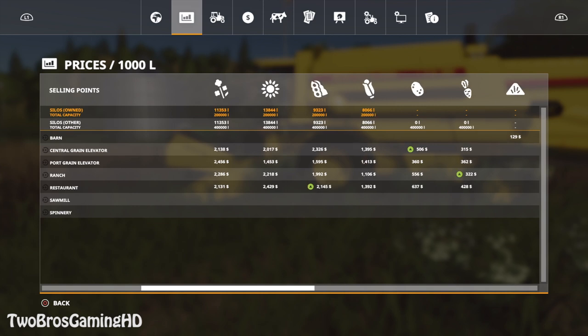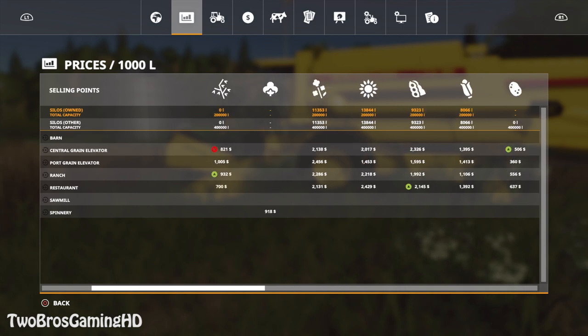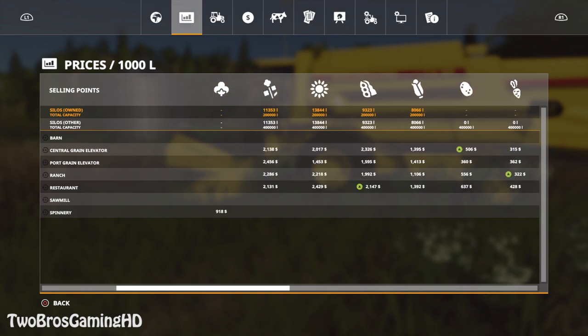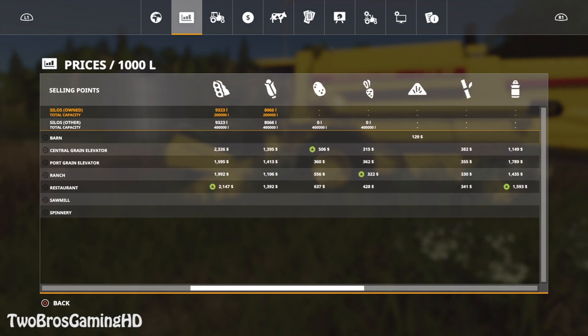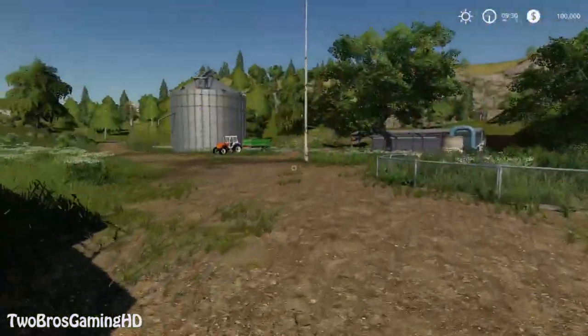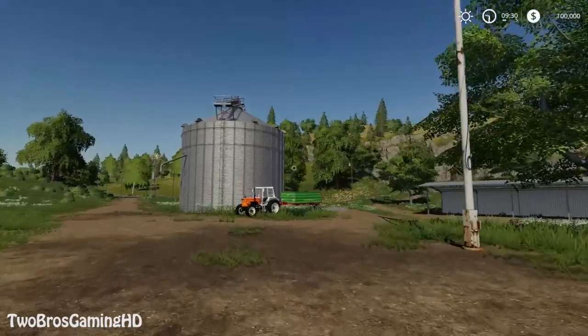You can sell the crops that you have right here in the beginning, because that will give you — I think if you multiply everything — canola is pretty expensive, as it was in 2017. Soybeans are pretty expensive too. I think we actually have close to $100,000 worth right here. Selling the crops will bring you in some money.